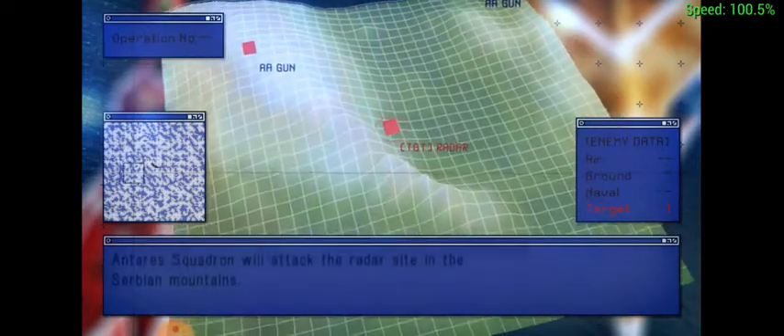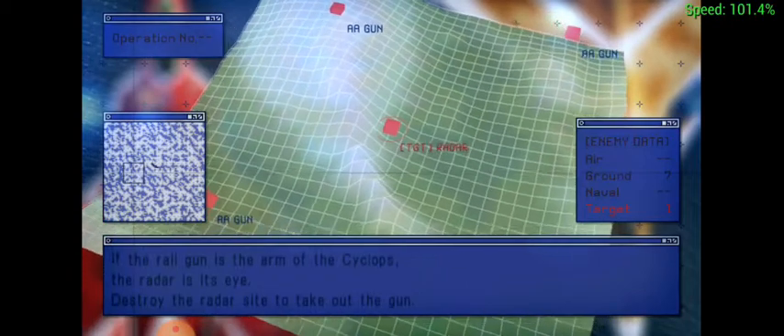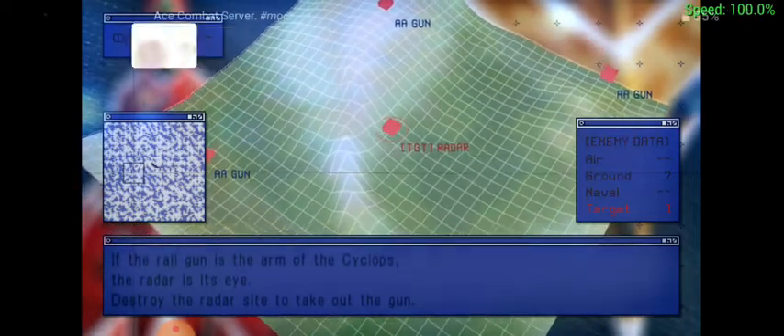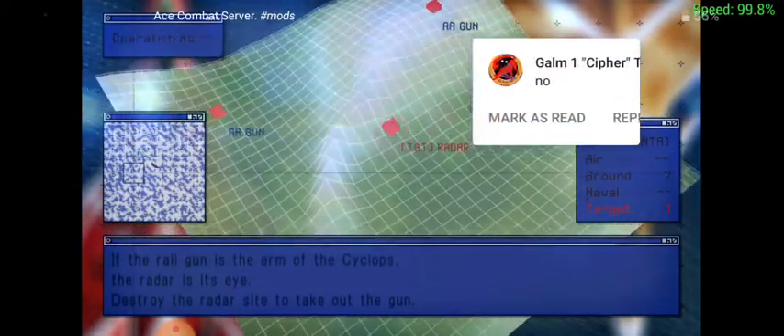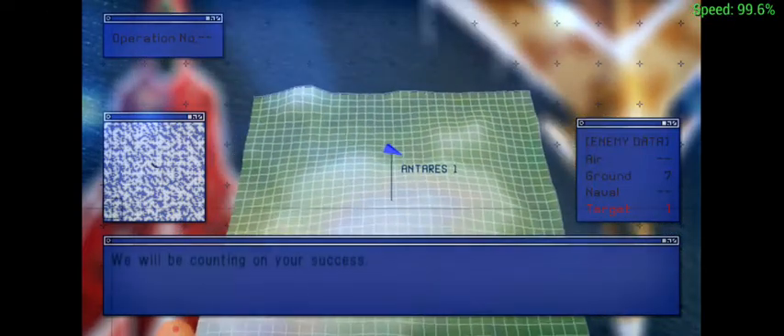Terror Squadron will attack the radar site in the Serbian mountains. If the rail gun is the arm of the Cyclops, the radar is its eye. Destroy the radar site to take out the gun. We'll be counting on your success.